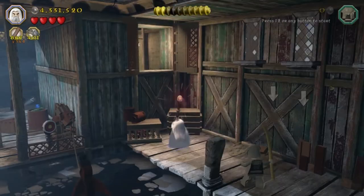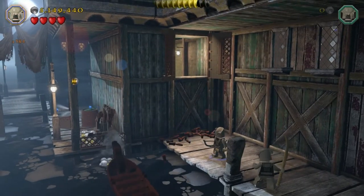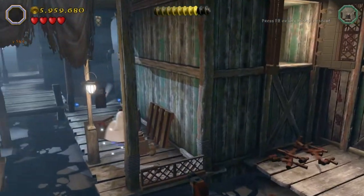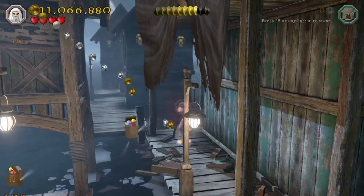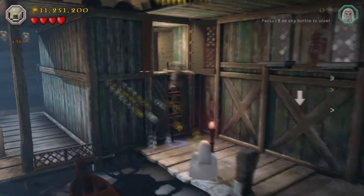Then smash smash smash here. You're going to want to grab someone who has a bow. Then jump across onto that boat over here. Obviously I have to smash everything up before I go any further, but there's minikit number one around there, along with a purple stud and a couple of blues.